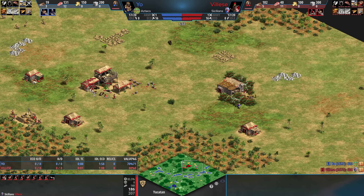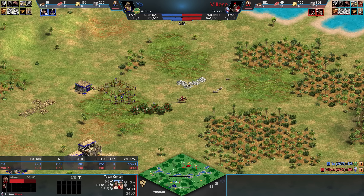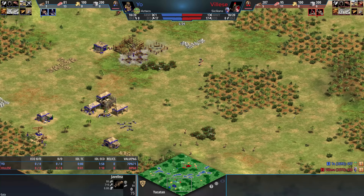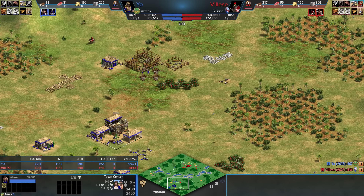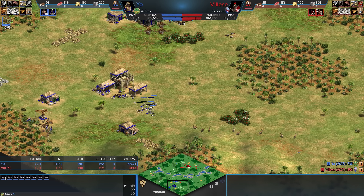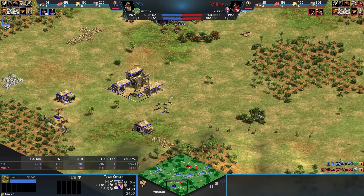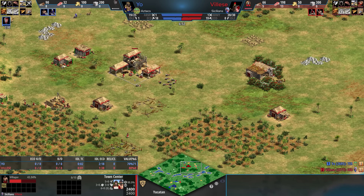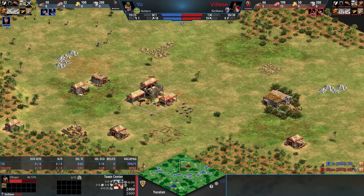I'm curious if you guys have a map you used to play a lot. I think a lot of people used to be Black Forest. I wonder if there are any other Yucatan players out there. I actually ran into a player once — on the HD Edition, so this was 2013 — who would host 1v1 Yucatan and play on Explored. He'd always come forward and try to steal my sheep and a boar. We'd play non-stop, back-to-back, just a pure lame fest. Looking back, it's funny we'd try to steal resources on a map where you already have three boars, tons of deer, and double berries.